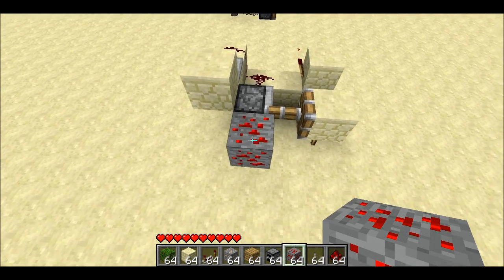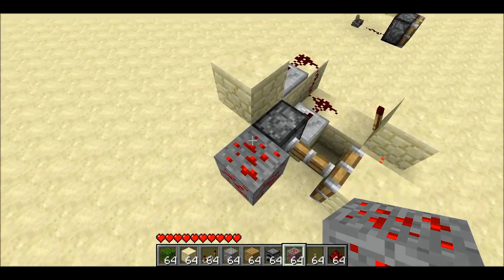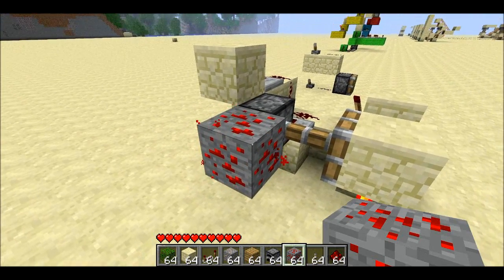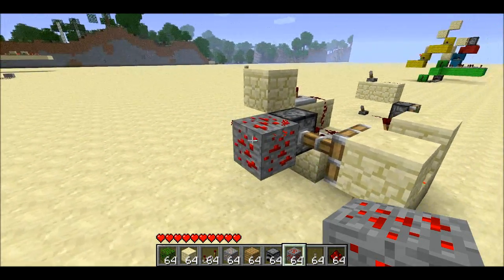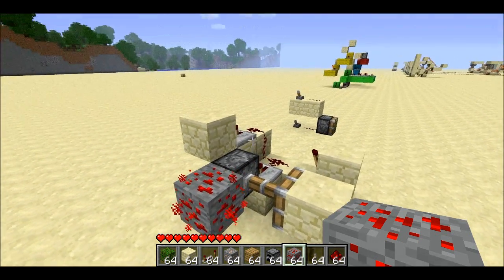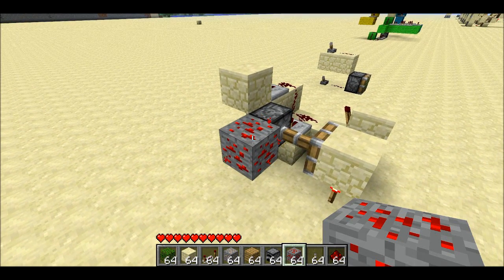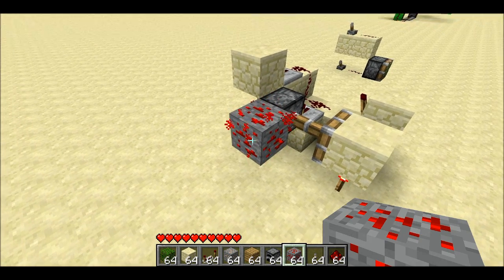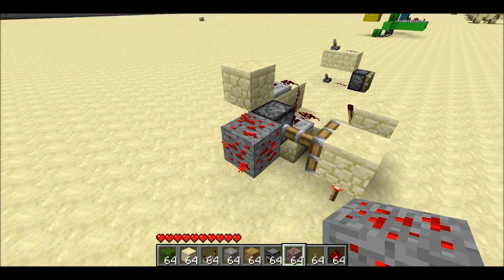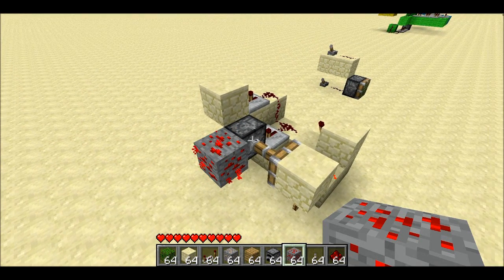If you have a redstone ore block next to this detector and you walk on the block, it updates in order to play the little animation with all the dust coming off. So whenever that animation starts or stops, it'll trigger a redstone update. This is a neat alternative to pressure plates, and if you hit it, it'll happen too — so it can also be used as a button or in a trap. So you see when it stops, it'll cause an update on the piston.